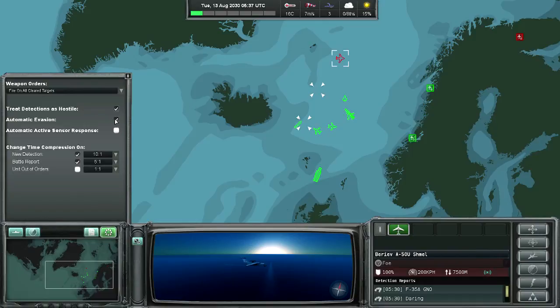Automatic evasion is something you normally will have turned on, since it will have your aircraft automatically evade incoming missiles and attacks. Automatic active sensor response means that if your unit is already detected by radar or sonar, it should turn on its own radar or sonar to counter-detect. Time compression is an important part of this game, and you can choose whether to have it automatically reduced to a specific setting when you encounter a new detection, receive a battle report, or when a unit runs out of orders. You can set which time compression you want in each case.